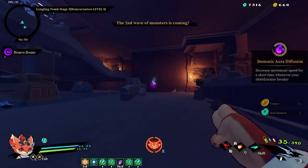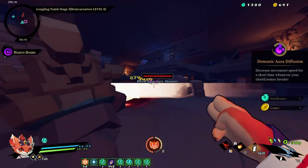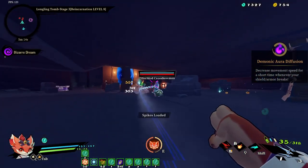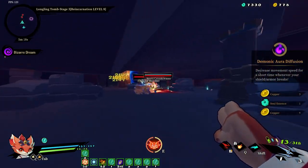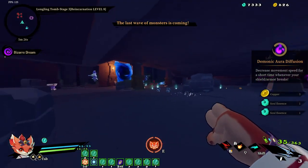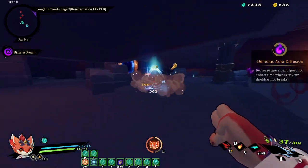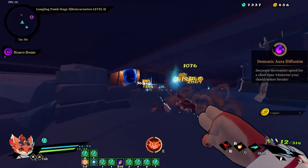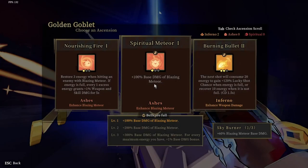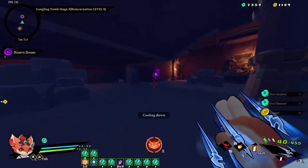One thing you definitely really want to try to get is either increased magazine size or something like Against the Flow, which is phenomenal here. The less you have to use up all your ammo, the better. Because using up all of your ammo is one of the few times where you actually have to re-fire this weapon. If you have just a ton of ammo, you're in a great place. We've already almost cleared out this entire room — it's doing 3k damage on lucky shots. That's ridiculous for this stage in the game. It's insane.